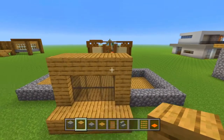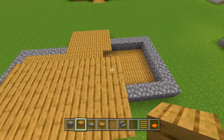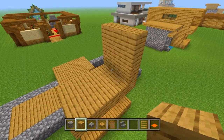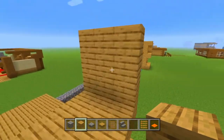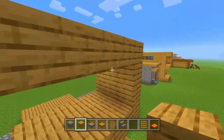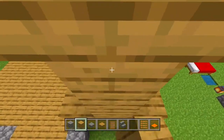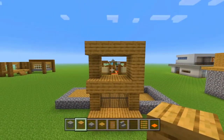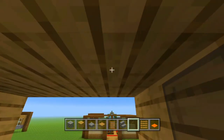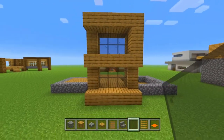Once we've got that part done, we're going to take our oak planks and build out another layer. Then we're going to build three layers going up three, so we'll have a little three by three wall. Then we bring it down by four blocks. We can do that for the other two rows as well, building up two blocks on each, and then fill in the window with our black stained glass panes.